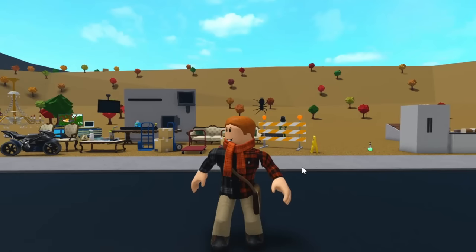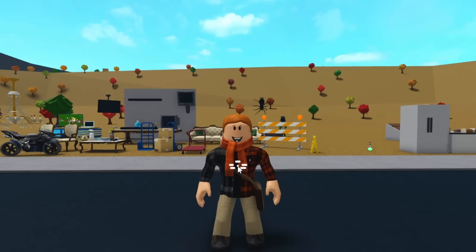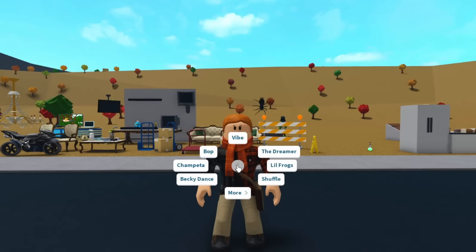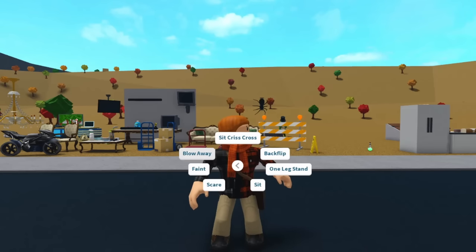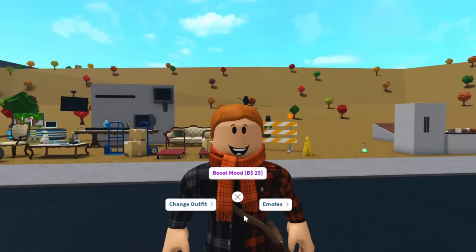In the emotes section, they added a bunch of categories: a custom category for Roblox emotes you have equipped, an 'other' category with things like sit crisscross, sit, scare, and backflip, dances, emotions like cheer, scared, shy, afraid, scream in fear, angry, and laugh, and gestures like flex muscles, sneeze, applause, confused, confused shrug, and wave. One pretty funny one in the other section is 'blow away' — it's very crazy and very funny.